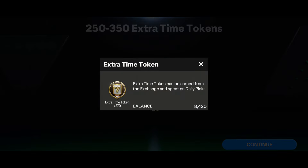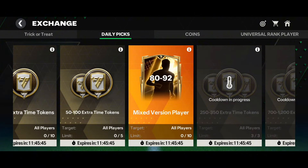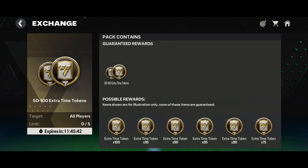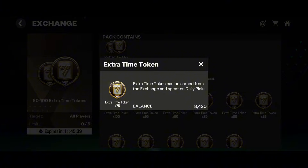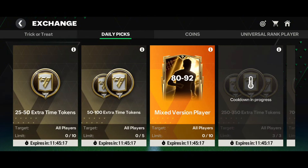So after using 2x 99 OVR, 2x 96 OVR, and 3x 93 OVR players, I have 8,400 market pick tokens. To do the 12,500 exchange I need another approximately 4,000 points, which means I have to use more 99 OVR players. I'll do that tomorrow since no more exchanges are available today, and I'll show it on my main channel.